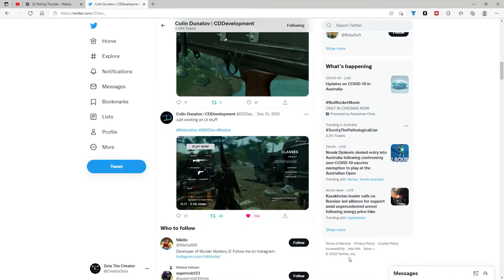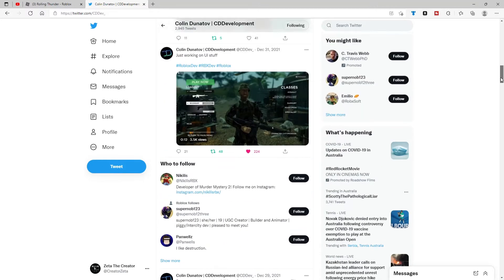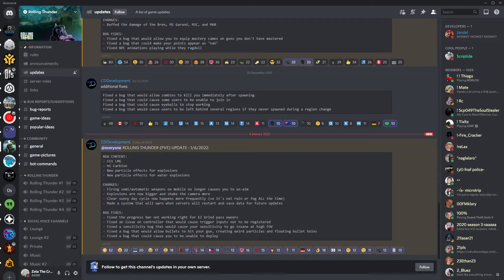Now let's go over the Discord changelog — the bug fixes and changes. We got the new guns, we tested them out. The G11 LMG is easily the best. They added new particle effects for explosions — we saw that — and water explosions. Also, firing semi-automatic weapons on mobile will no longer cause you to un-aim.